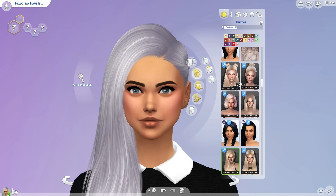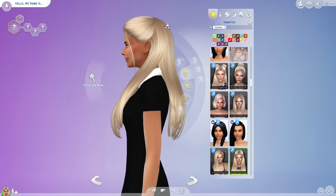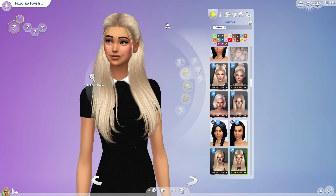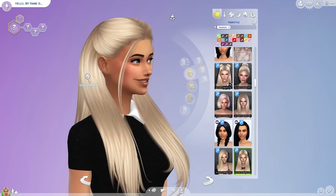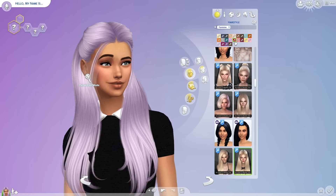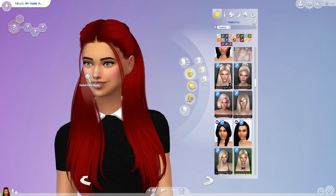The next one is also a long hairstyle called Sugar. It has hair in the front, in the back, everywhere. It's cute and nice, with a lot of color options, like every other hairstyle by Nightcrawler. Really nice.